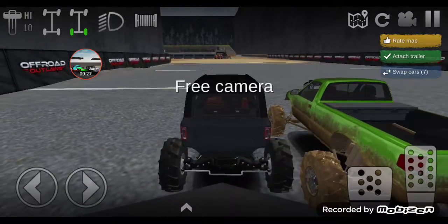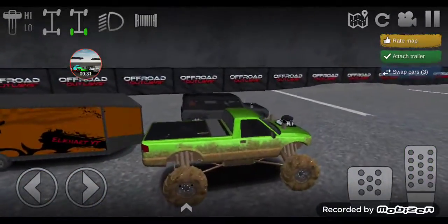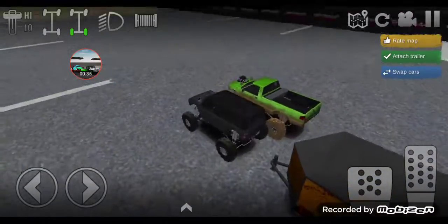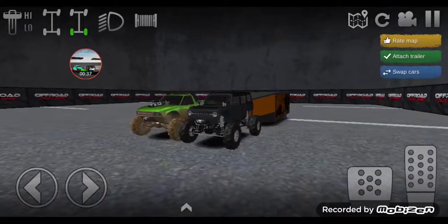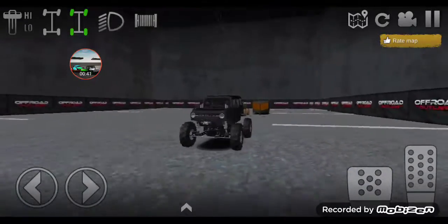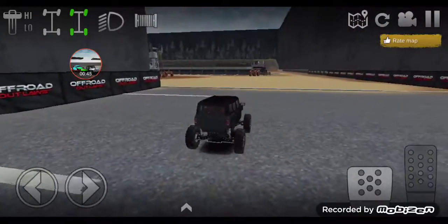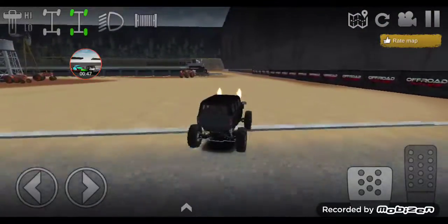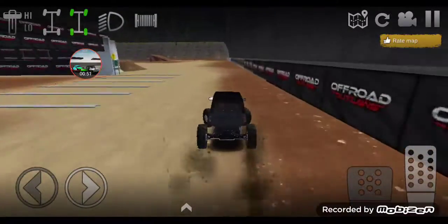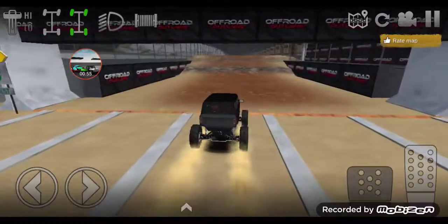So the S10 is running a manual and the Bronco isn't. The S10 is also running a longer chassis and the Bronco isn't, but they're both running superchargers, both gas, both have monster suspension, both running the same tires and same gearing. But the suspension setup is a little bit different between the two trucks.